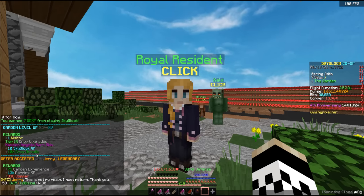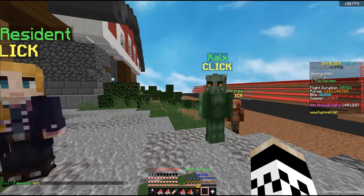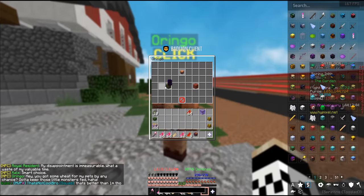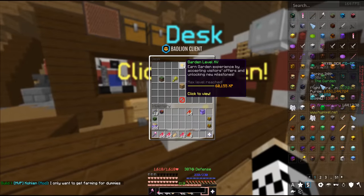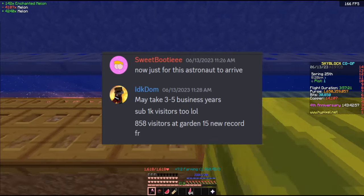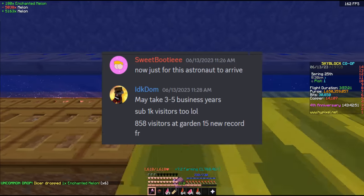You get all this stuff here — crop growth, Skyblock XP, the barn skin — but most importantly, it unlocks the Spaceman. So right now it's about continuing to farm those melons and unfortunately turning away visitors until we finally get that extremely rare Spaceman to appear. Hoping for some decent luck — but check it out: garden level 15. That's just beautiful, truly beautiful. Dom has made two good points in the discord: this Spaceman may take three to five business years to come. Also, we got garden 15 at only 858 visitors — that's pretty wild.